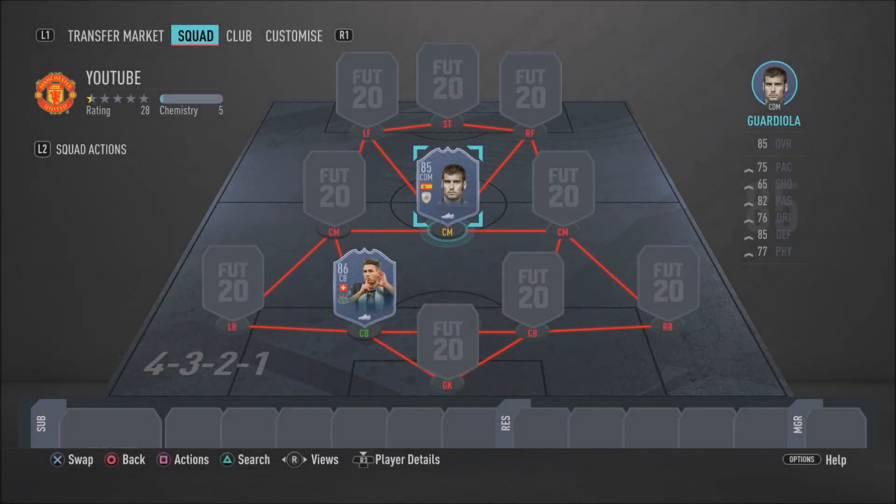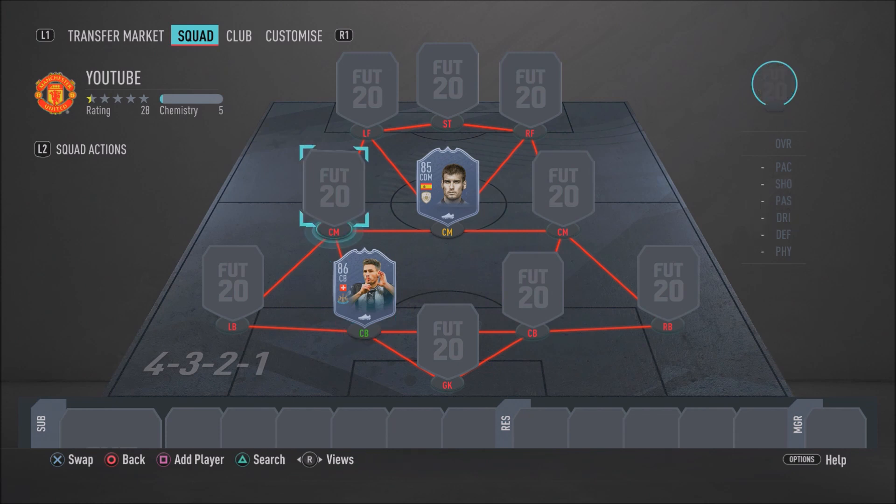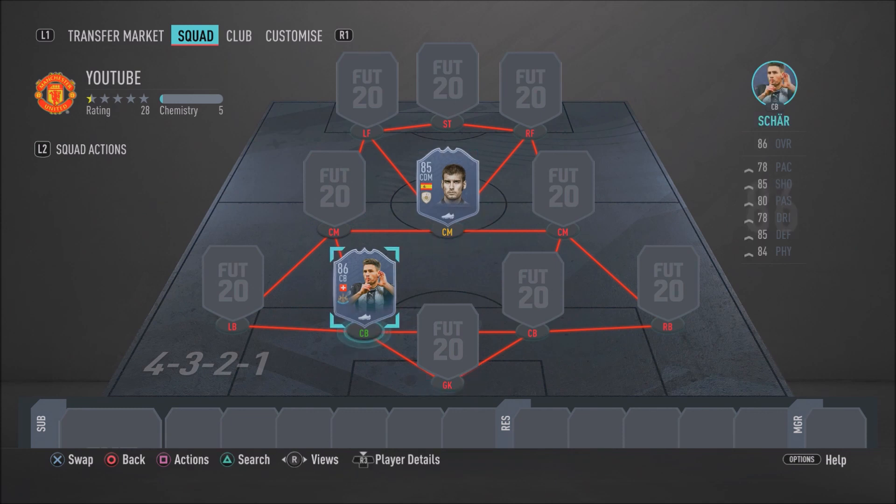What is going on guys, it's your boy RRB Plays here back again with yet another FIFA 20 squad builder. Today I'm showcasing one of the best, if not the best, 250k team built around Pep Guardiola and Moments Fabian Shah. This was requested in the comment section and this team will do you complete damage in FUT Champions and Division Rivals.